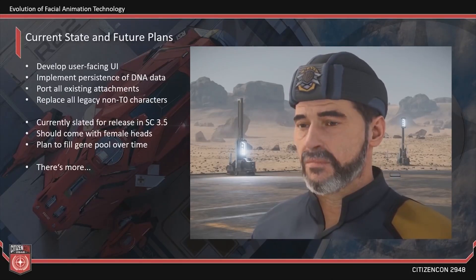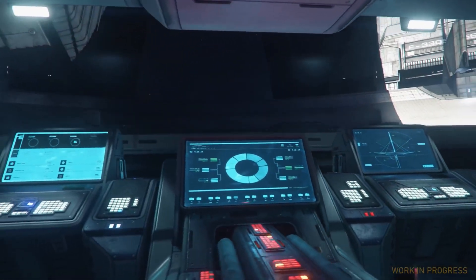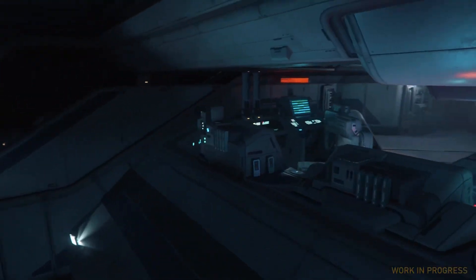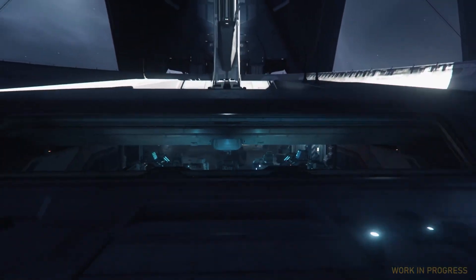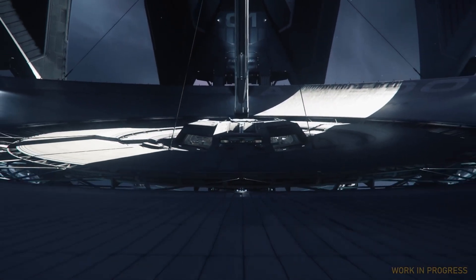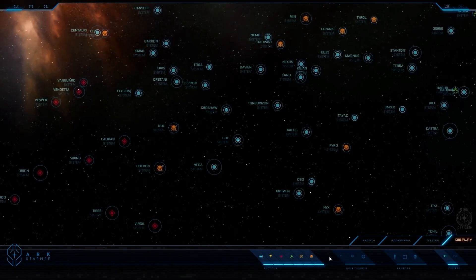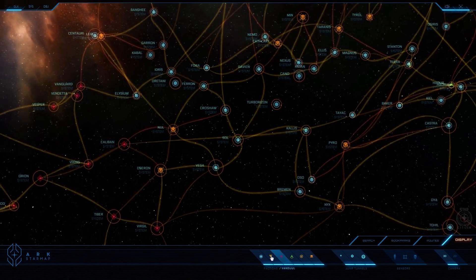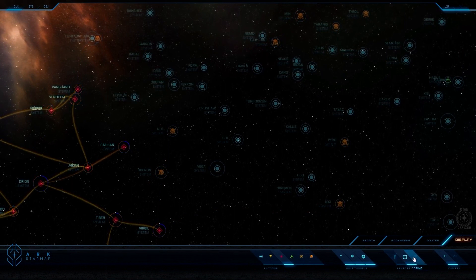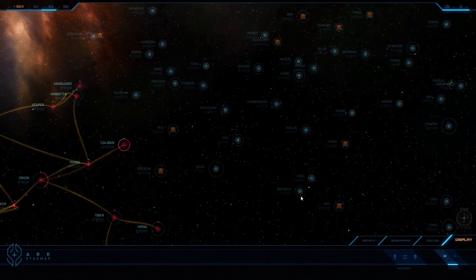For the UI team, they worked on pre-production for a variety of scenes, including the layout and visuals of several interactive screens throughout the game. An improved concept for the door UI panels was signed off on. The team also continued to update the design and look of the MobiGlas and Star Map to fit the feel and gameplay of Squadron 42. The MobiGlas in Squadron will be more specific and bespoke to the military rather than a civilian version. I am dying to see current progress on the Star Map and what new functionality it has.